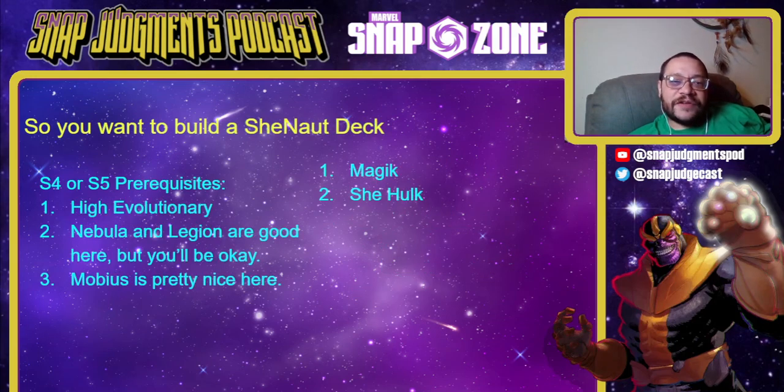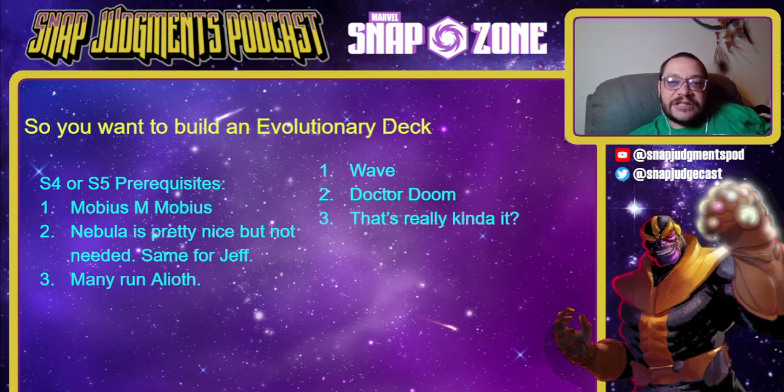There's also a High Evolutionary She-Hulk deck, but I feel like the meta has evolved a little past this because Mobius punishes She-Hulk hard. If you have Mobius and they don't, you'll win a lot of games. Otherwise, this feels extremely counterable right now. You'd need High Evolutionary and Nebula, with Legion and Mobius being nice additions, but Mobius is almost a necessity since without it your She-Hulk doesn't get cheap and the deck doesn't really work.